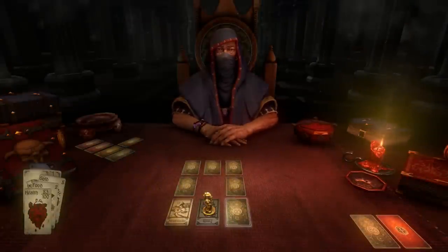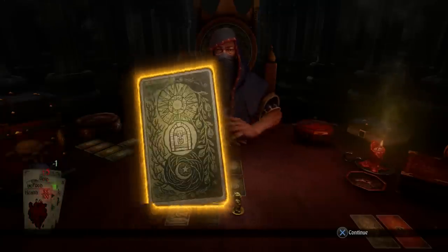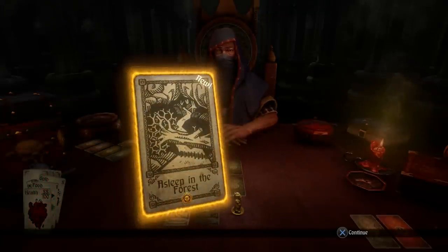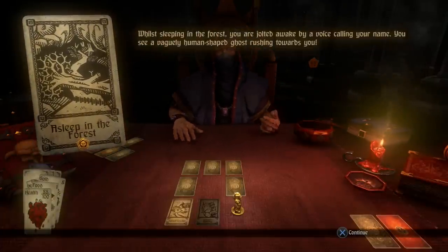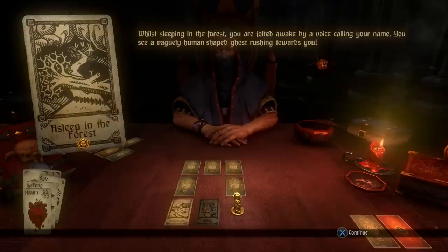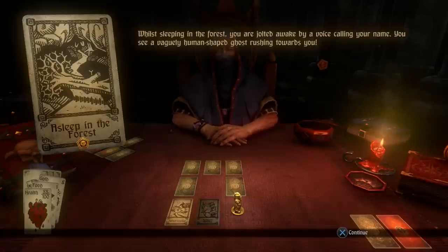We destroyed the rat men — looks like they didn't drop anything. Now a new card appears: while sleeping in the forest you're jolted awake by a voice calling your name, and you see a ghost rushing toward you. Importantly, the dealer has pulled out a token — if he pulls out a token, you want to prioritize succeeding in whatever task it gives you, because a token gives you more cards at the end of the game. The more tokens you get, the more cards you'll receive.